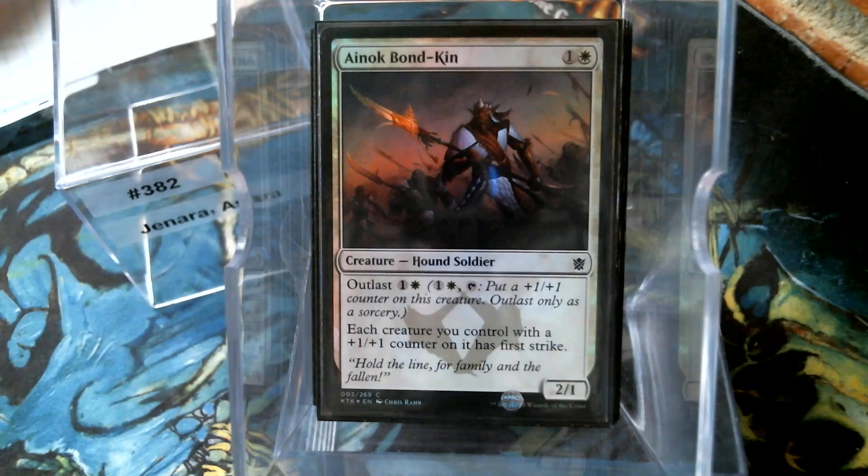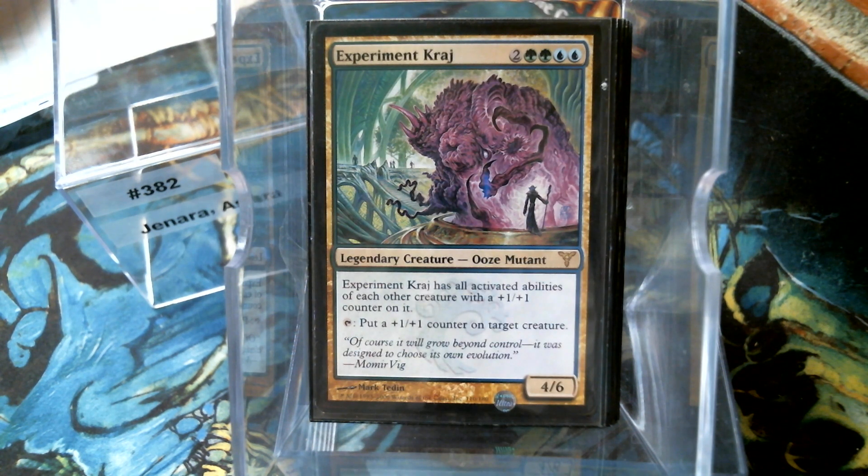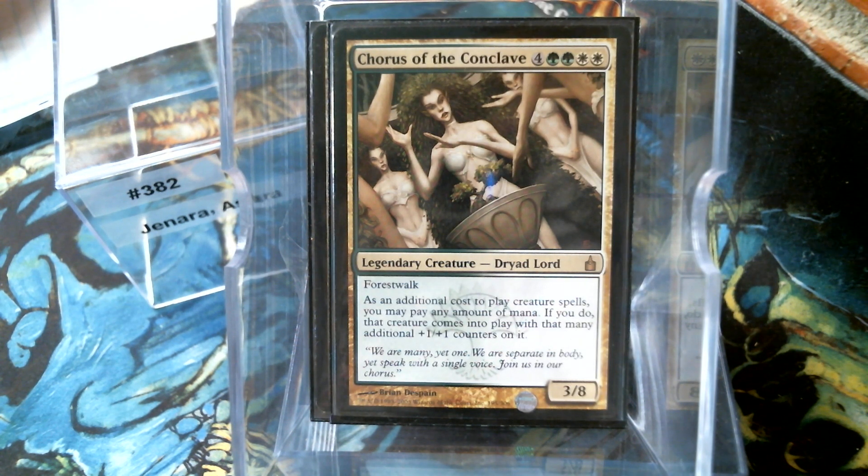The Bond Cam - giving them first strike, pretty good. Experiment 626 has all activated abilities of everything, so it'll have Jannara's 2-mana colon put a counter on it, meaning it can get really big itself. Just in case all those didn't have enough counters, you can spend 8 mana for a 3/8 Forest Walker - the ability is sick. Pay extra mana for that many counters.